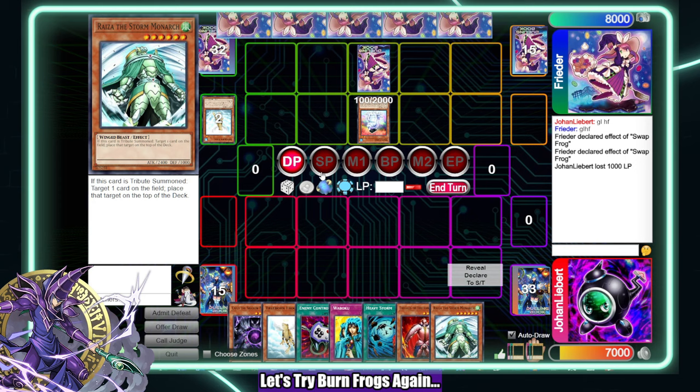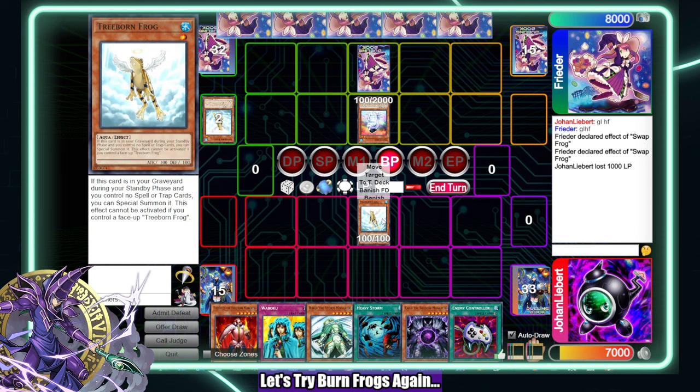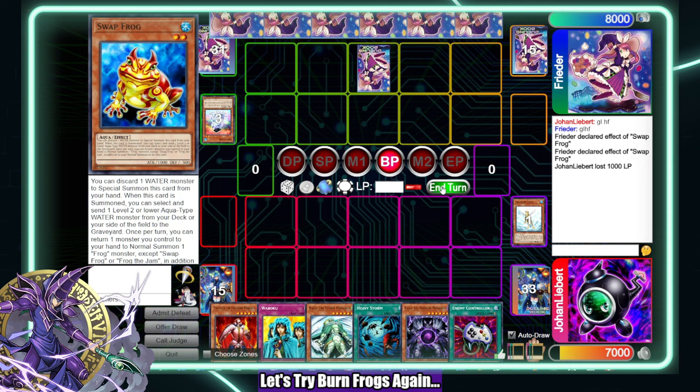I think I should summon Treeborn and kill this Dupe Frog — we both die and then they can search, which doesn't really matter here. Let's crash out. I got two Swap Frogs in hand, so I'm just going to pass like this.